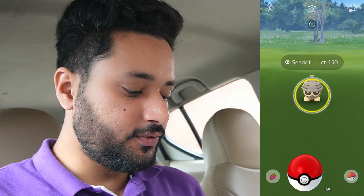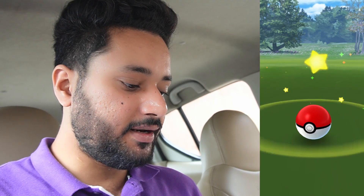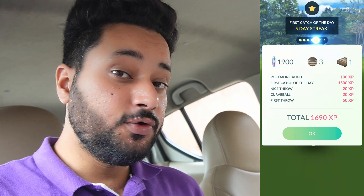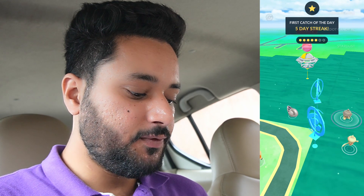We can make some great throws and I can go inside this park and hatch that egg, then we can continue. After chapter 3 we will be stuck at chapter 4 because we need to use the new feature which is called Routes.